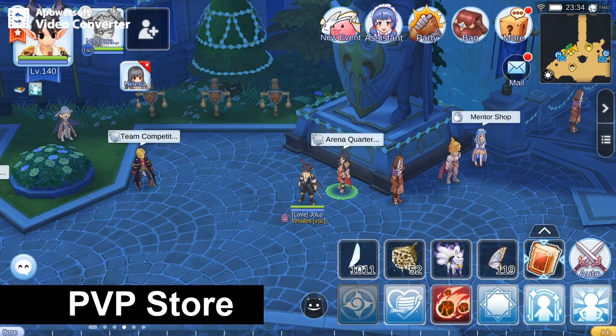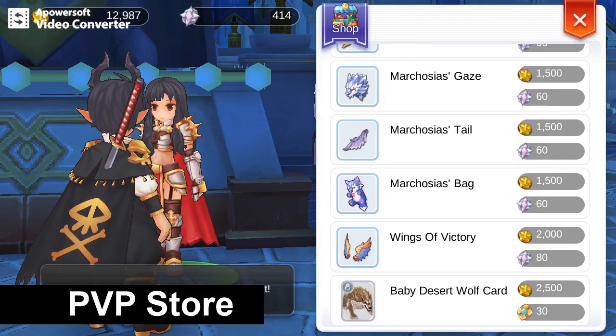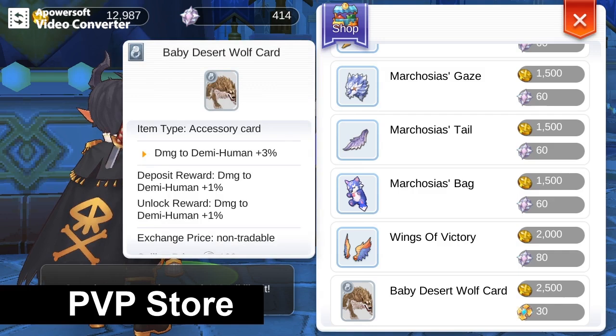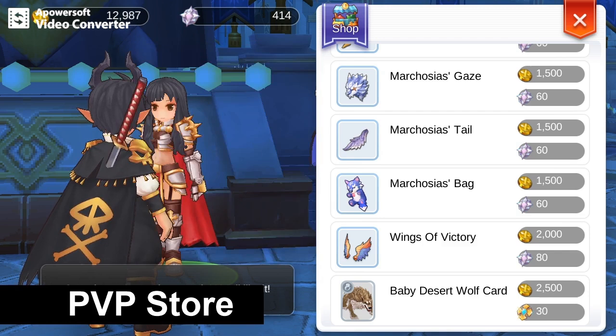The next source is from the PvP store. The items here can be purchased using Medals and Fighter Coins. You can get Fighter Coins by killing players in PvP. The Marchosa's Gaze and the Wings of Victory both give 1% deposit reward. The Baby Desert Wolf card requires 30 gold medals, but it gives 1% unlock and 1% deposit reward. From the PvP store, you can get a total of 4% damage.